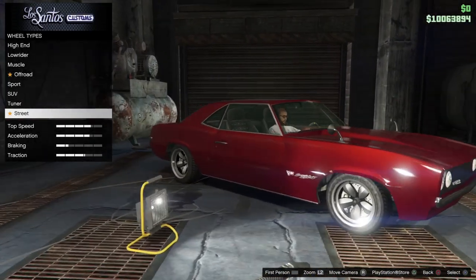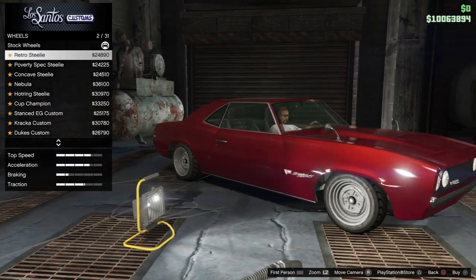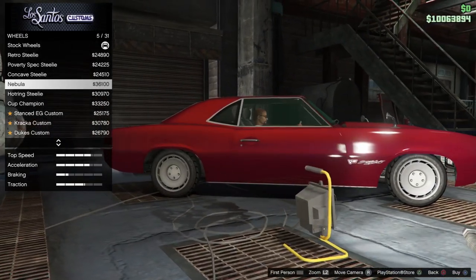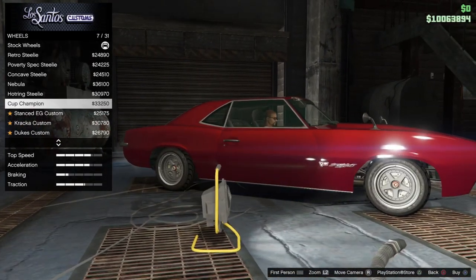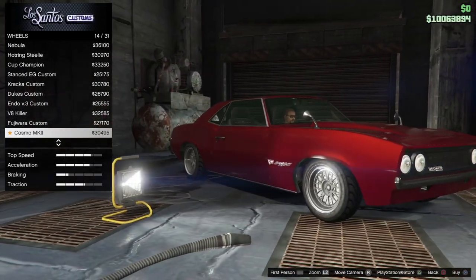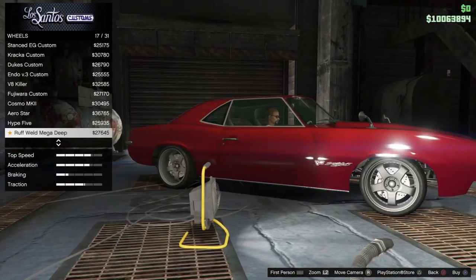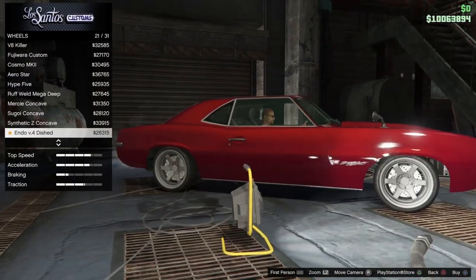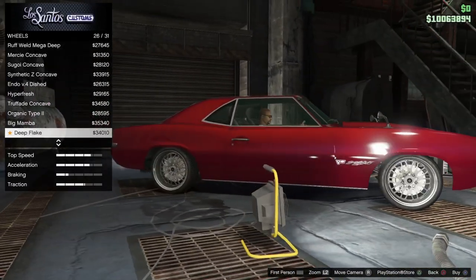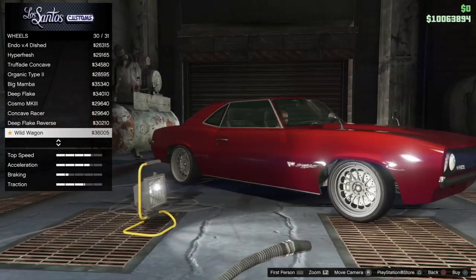Before we get to the cars, there are some new wheel types called 'Street' — you can put them on every vehicle. This is how they look. These are some nice wheels, man. I know this one in real life — it's like BBS. Yeah, I really like these new wheels.